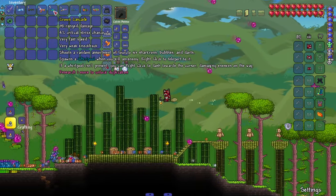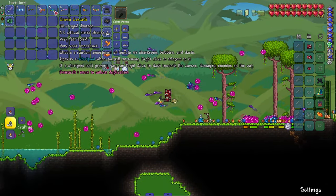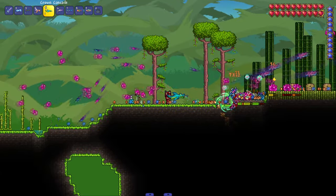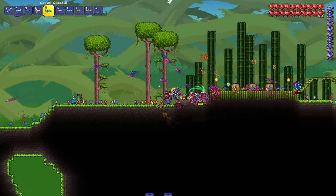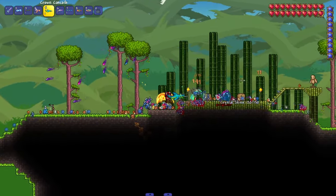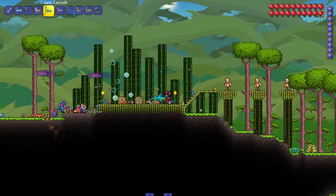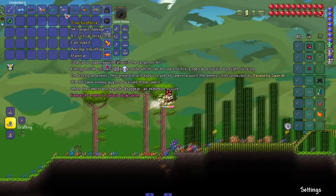We got the Crown Cascade — shoots random fragments of four to six Shark Fin Soup bubbles and darts, and spawns a whirlpool when you kill an enemy. Right-click to teleport to it, or if there's no whirlpool you can right-click to dash toward your cursor, injuring enemies. This is around Duke Fishron level, so you know it's going to be good. And there's the little whirlpool — right-click and I'm over there. A lot of utility.